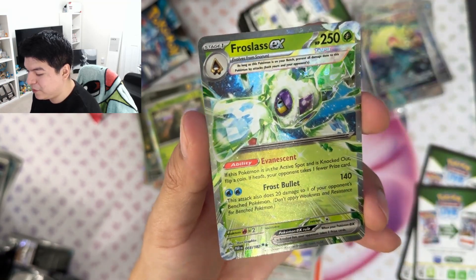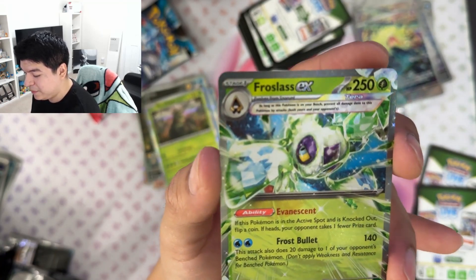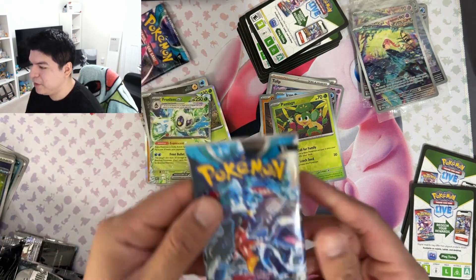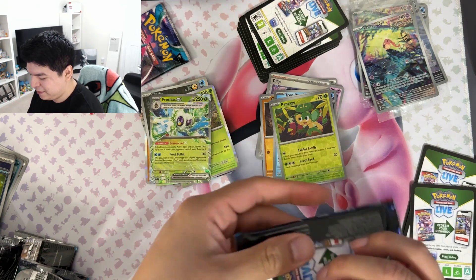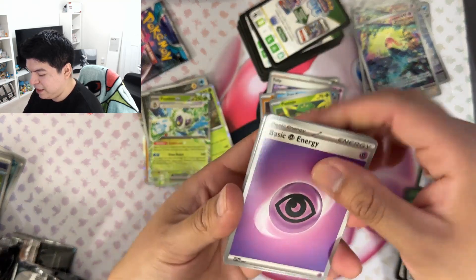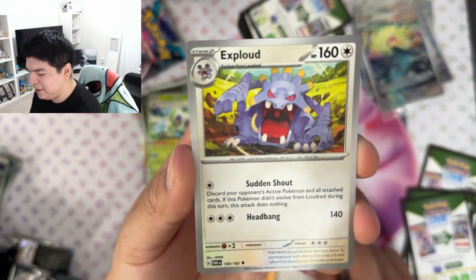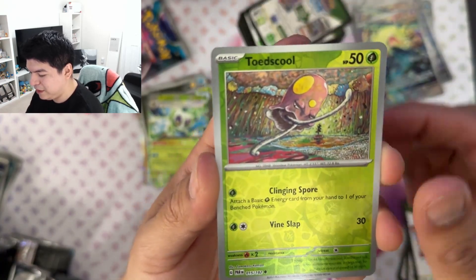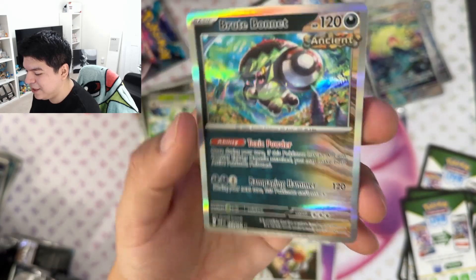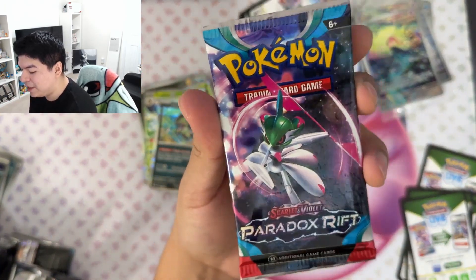They brought some of the legendaries back! And a Froslass EX — but it's Grass type and needs Water energy, which is kind of funny. Its Ability says: 'Flip a coin — if heads, your opponent takes one fewer prize card.' I know there are cards that let you re-roll if you don't get the right result, but I don't know if they're legal in this format. Yeah, the Roaring Moon box has been a lot better. Another Meloetta, and a Brute Bonnet — pretty cool, I like the holo ancient ones.